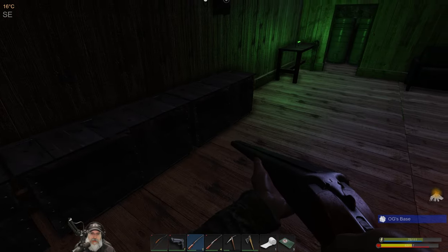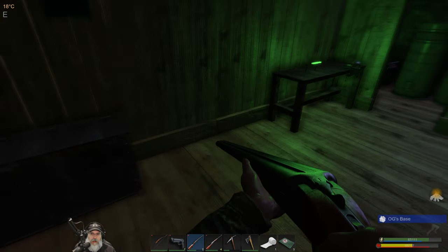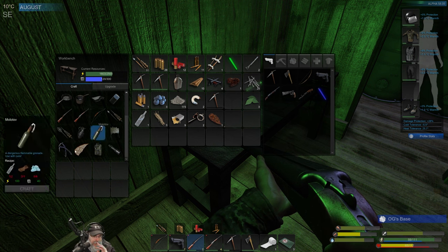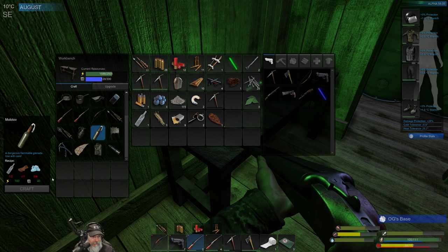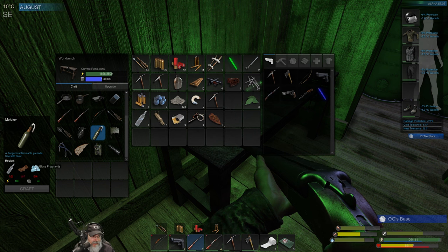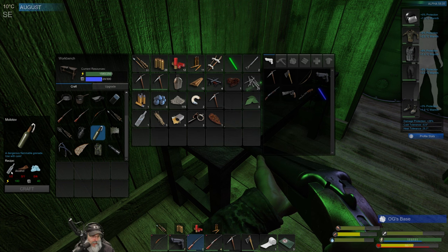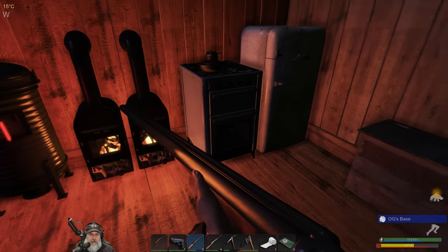Let's see where do we make the molotovs. It takes two alcohol to make a molotov and glass. Unless it makes more than one - that's the thing. Holy shit, that's twelve potatoes to make two of these! Let's do it anyway - we'll grab six more potatoes and put this stuff back in here.